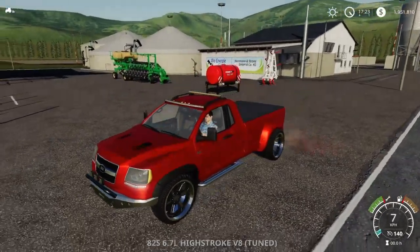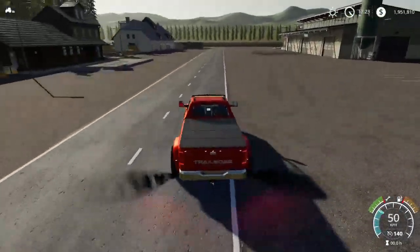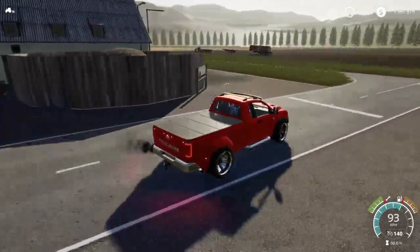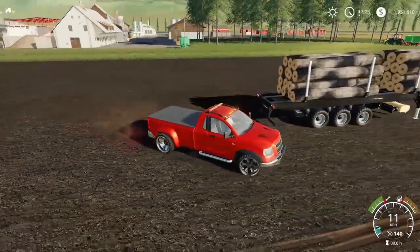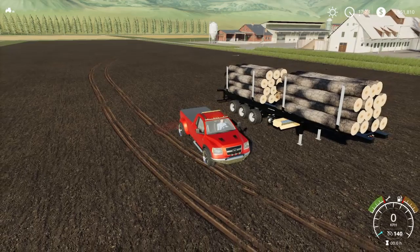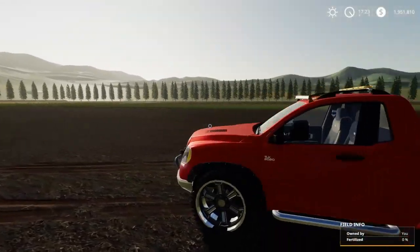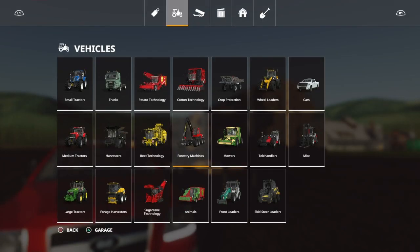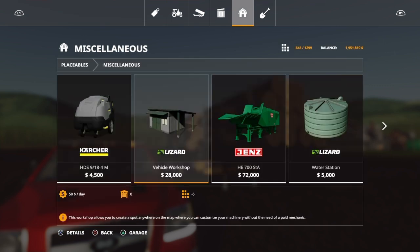It's a great truck that I sometimes forget to use. We're going to drive out to where I've set up some tests — a total of five or six different tests. Here you can see how it looks when it's full. This trailer here is full with 175,000 liters of woodchips. Before I forget, when you download this mod you will also get a separate sell point, which you'll find under placeables and miscellaneous.